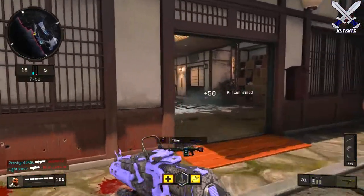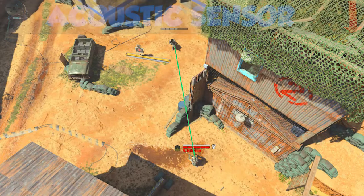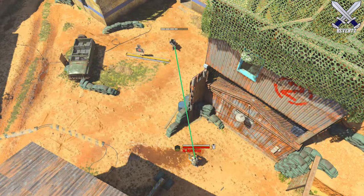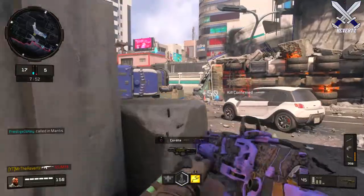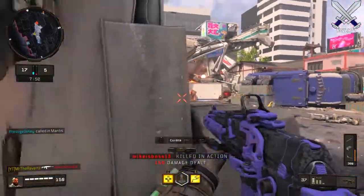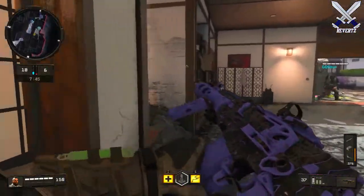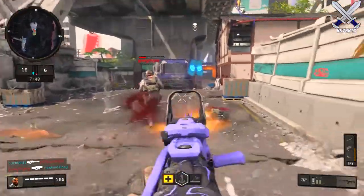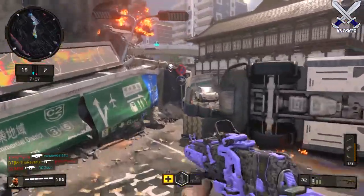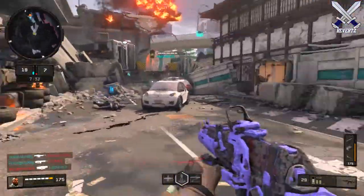Next up we got a nerf to the acoustic sensor detection range, and I have the new range length on screen for you guys. This is how far an enemy player can be before they won't be picked up on your radar. The acoustic sensor is a very underrated piece of gear, but after this range nerf I still feel it's pretty solid — it's not completely useless. I'm going to have a full dedicated video to the acoustic sensor and what it can do, so you definitely don't want to miss out on that.